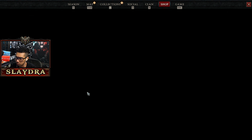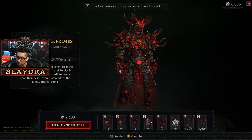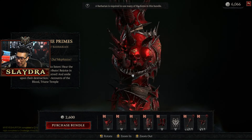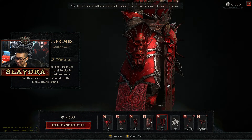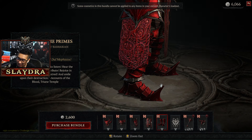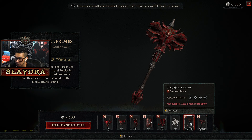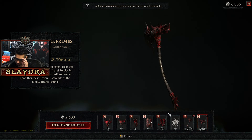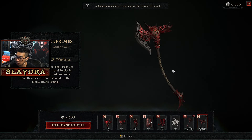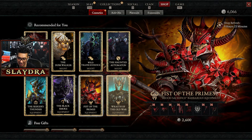Then we have — I think this is a Barbarian skin — it's got so many spikes everywhere, but it's kind of cool looking. The ends of the shoes look like they'd just get caught on everything though. Then there's a weapon here. I wish you could buy some of these items individually. This is 2600 — I'll give this one like a seven, it's kind of cool.